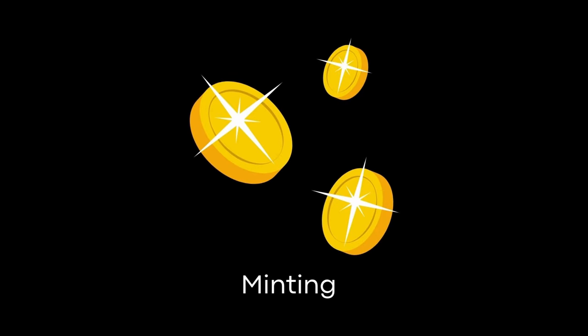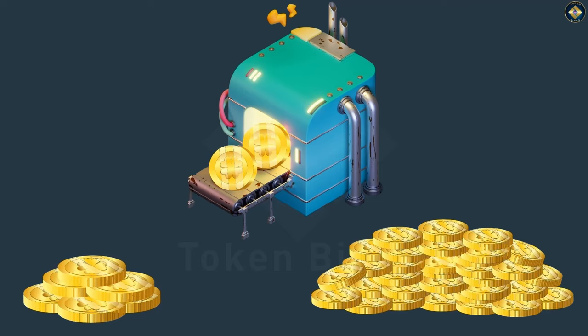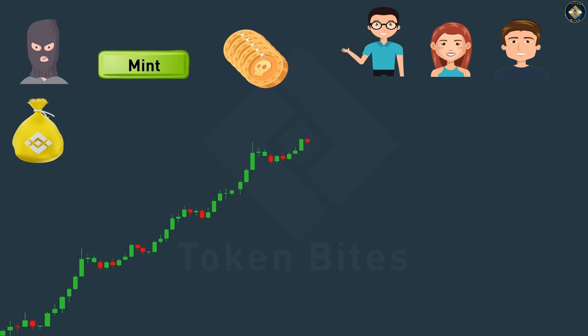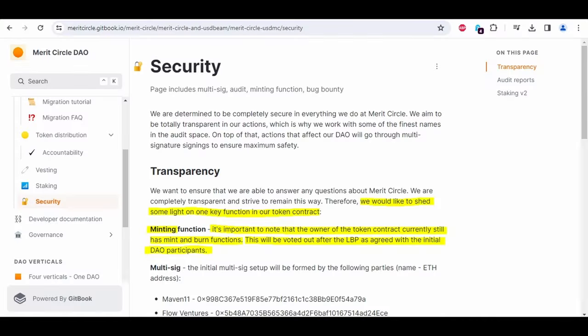The Beam smart contract contains a minting function, which gives the contract owner the ability to mint new tokens. If you have watched my video on minting scams, you will know why this may be a cause for concern. In Beam's case, the developers have been transparent about this, and there is also a plan to vote these functions out in the future.